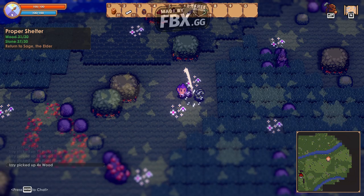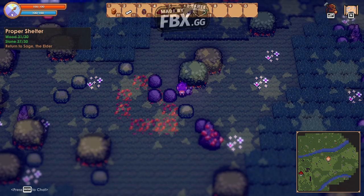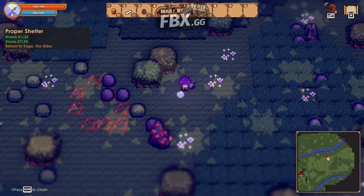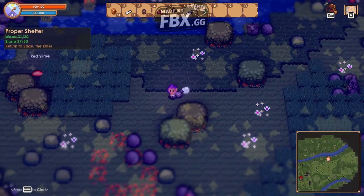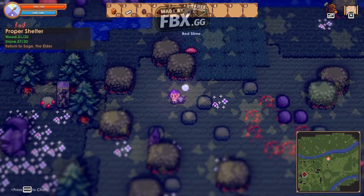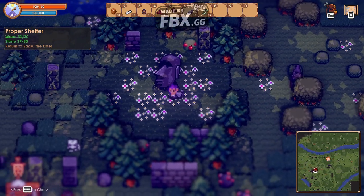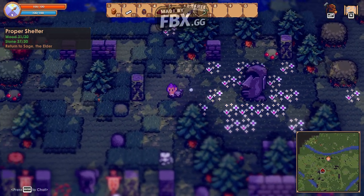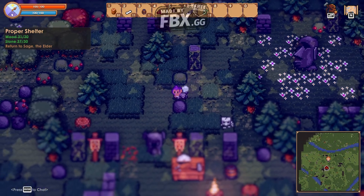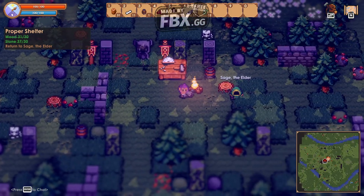I heard a wolf. Let's just return to Sage — he can help us. There were bushes and rocks we could have just destroyed. Holy shit, we have a red slime! The slime is red! Sage should be there. Sage! I got your stuff!